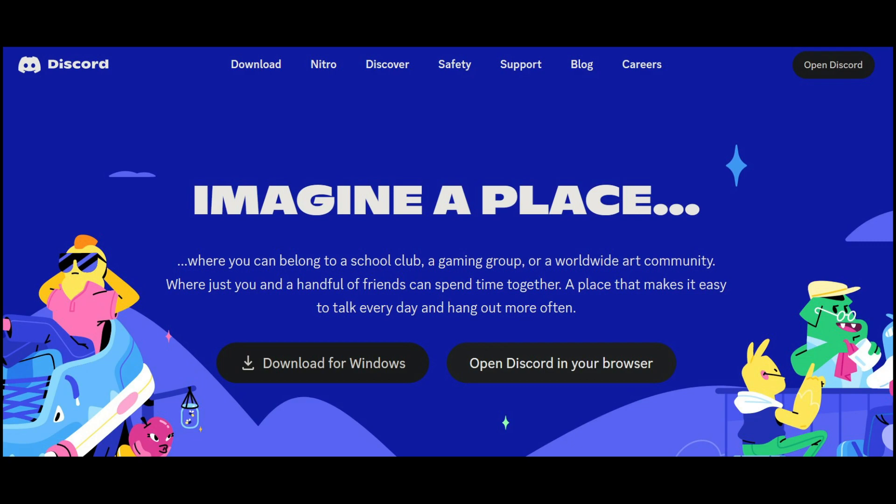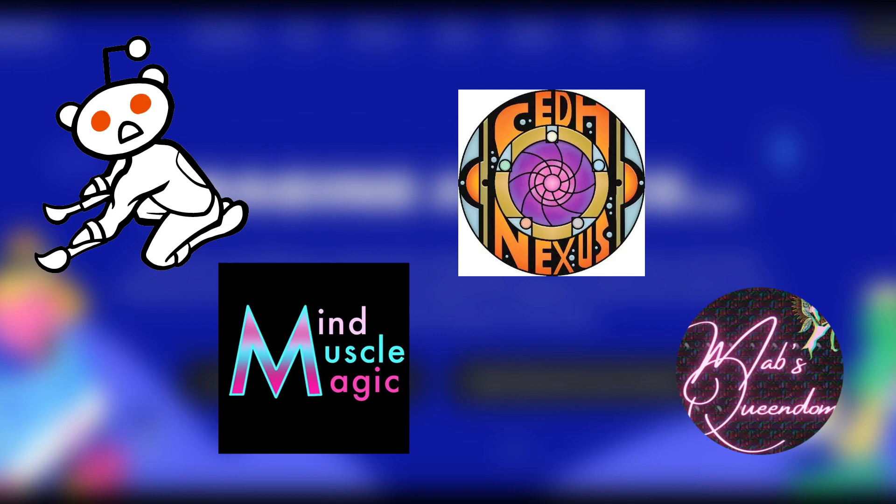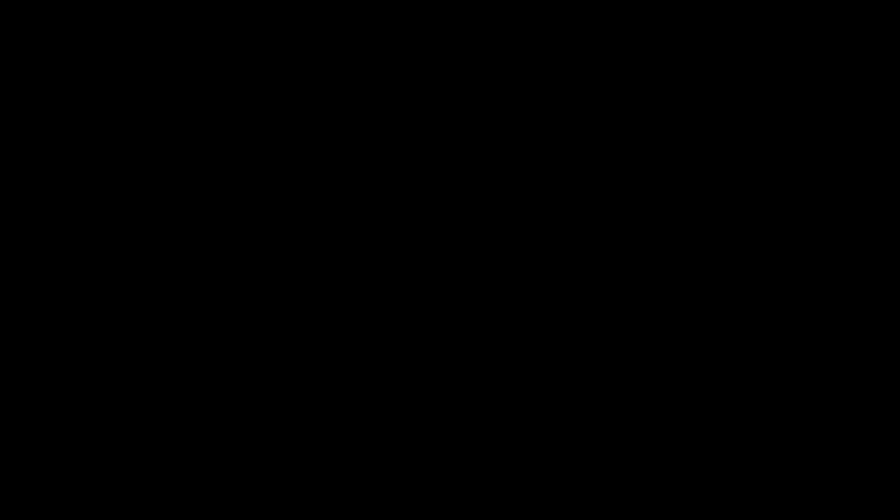There are a lot of different Discords where you can find games — servers like Competitive EDH, CDH Nexus, My Muscle Magic, and Mab's Queendom are all great places to catch Spell Table games, as well as talk to other players, get help, and make friends. And that's it — you're now ready for your first CDH game. It may seem a little daunting, and you'll make mistakes along the way, but keep at it and you'll be killing it in no time. Thank you so much for watching, let me know if you need any help, and go have fun.